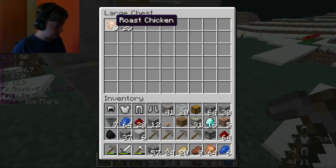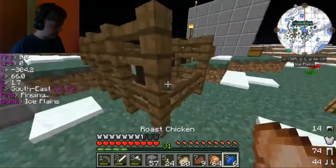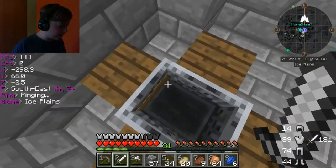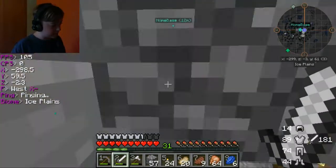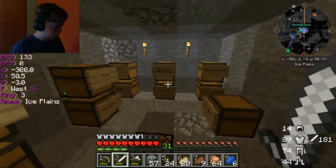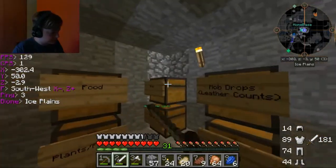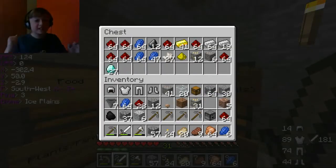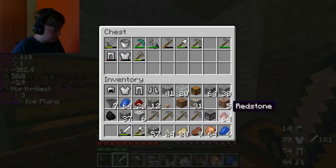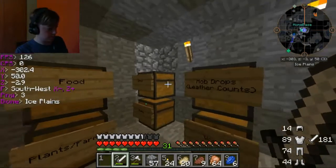Now we have a double chest. The chicken one was amazing — I have a freaking stack of chicken! We need to make a smeltery. Sure you want to do that in this episode? It's really useful — we have 27 diamonds!